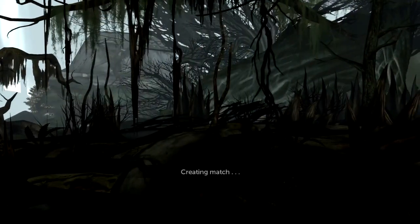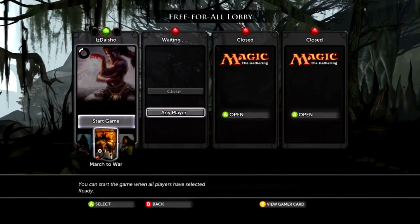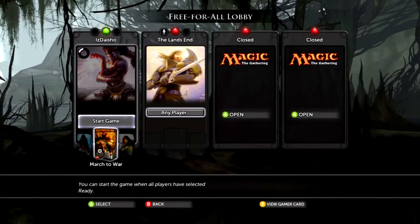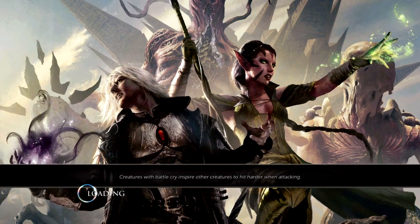Can't find a game here apparently, let's just jump in one and hopefully somebody will pop right in. There you go — The Land's End wants to play with Daisho. Alright, let's do this! March to War.